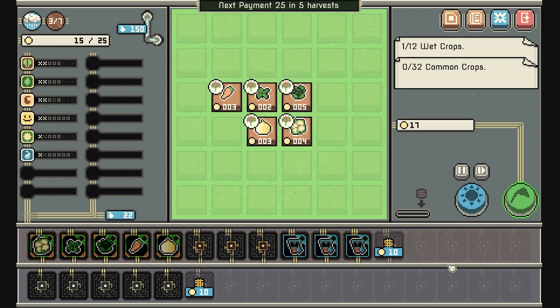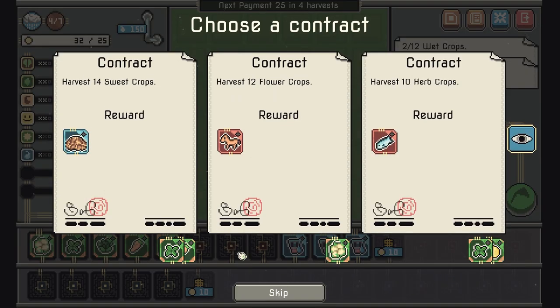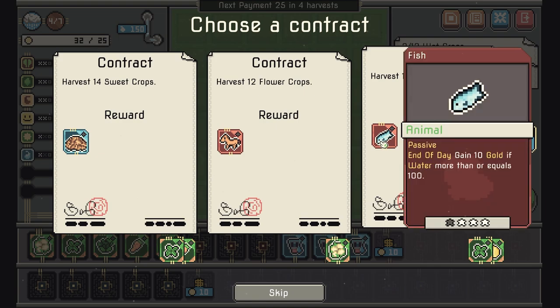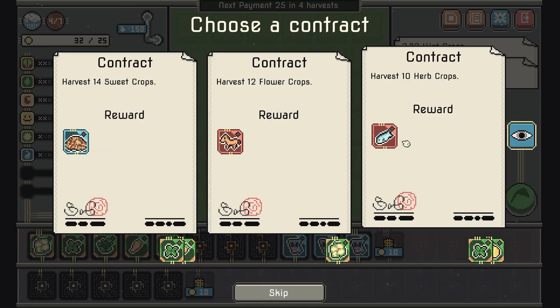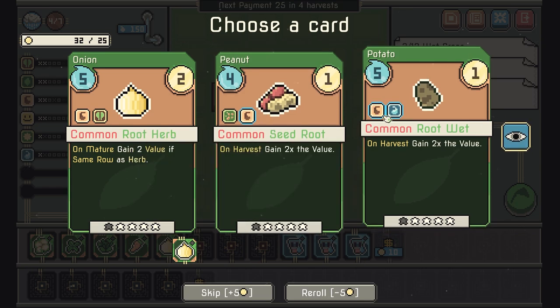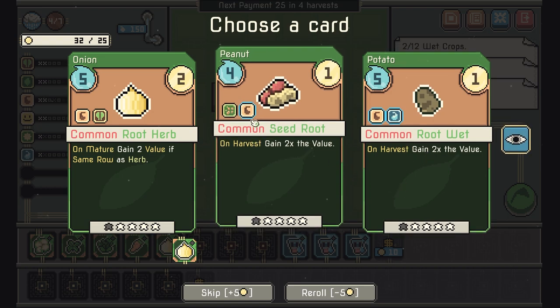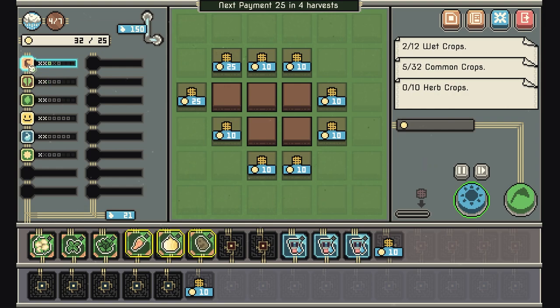12 flower crops, 12 herb crops, gain 10 gold. Oh, it shows us the synergies — nice! Root wet: on harvest, gain two times the value. We'll go with that so we have a synergy now. Crops cost one less water — cool.